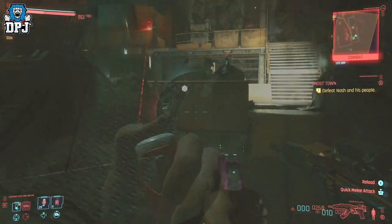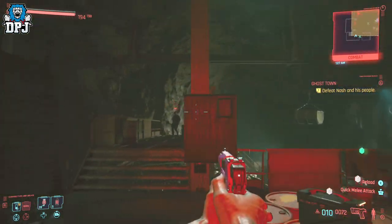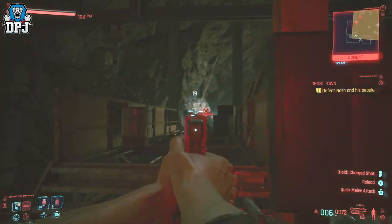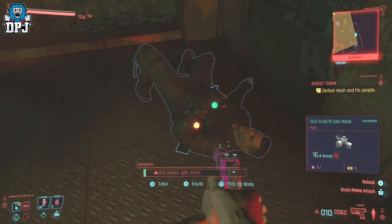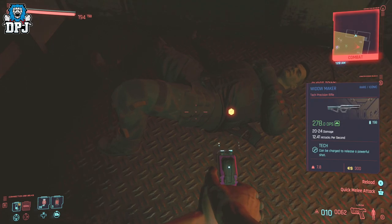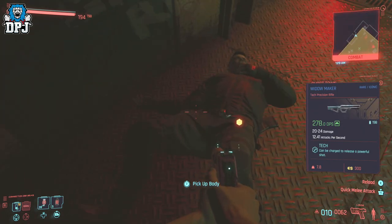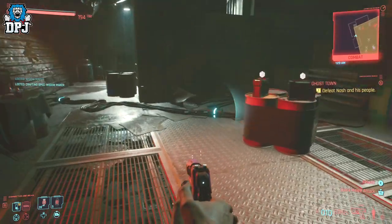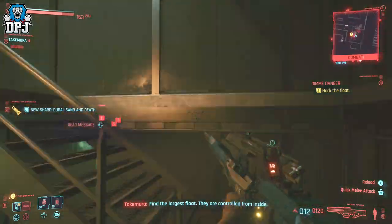Once you've taken them all out, Nash is also here somewhere. He was a little buggy for me but I eventually killed him. Upon looting bodies, make sure you locate and loot Nash. I picked up this weapon and didn't even know where it came from — it wasn't until later that I realised I had this beast. I went back over hours of footage and realised it was Nash I looted for this weapon, the Widowmaker, so it's easily missable.